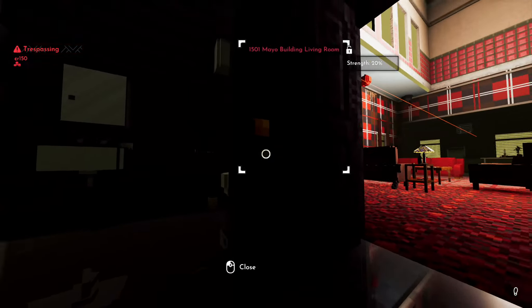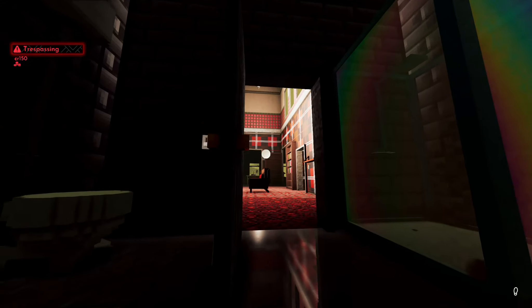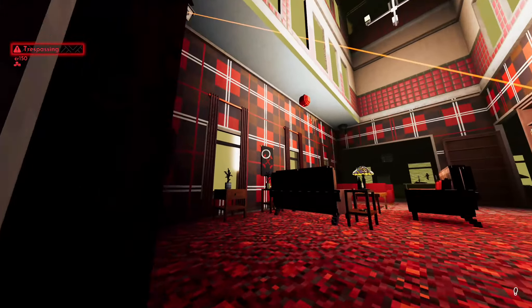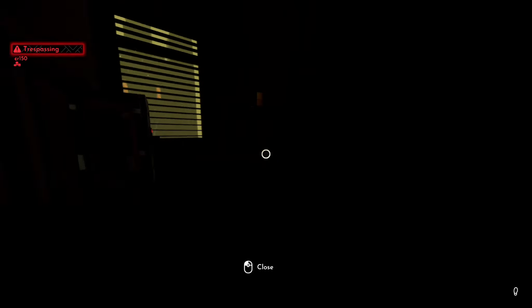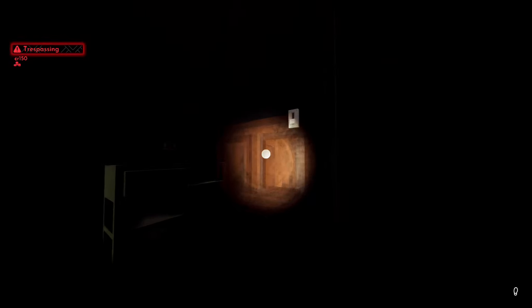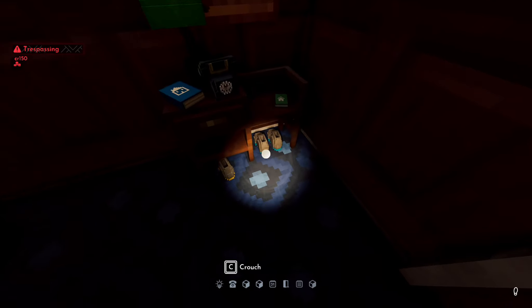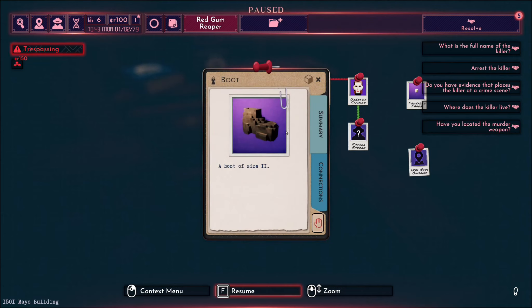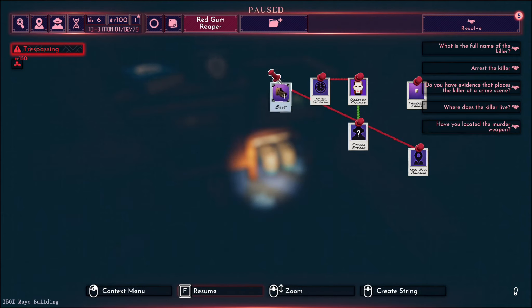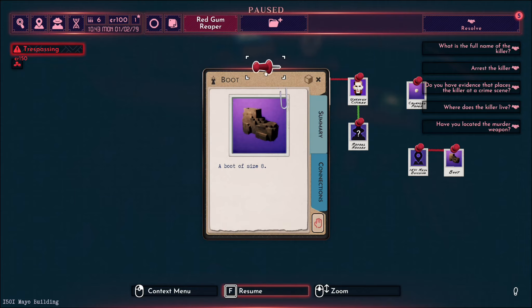A not so exciting bathroom. I suppose I could turn the lights on in here. I don't really want to be searching a bathroom though. Is there a door here? Yes, there's one. Okay, we've got a room with a safe in it. Their phone. Okay let's see what we've got here. We've got some shoes. We have a size 11 boot. Should I pin that? Yeah, I think I'll pin the boot just in case it's relevant. There was another one here - size 8 boot. We'll pin that too.